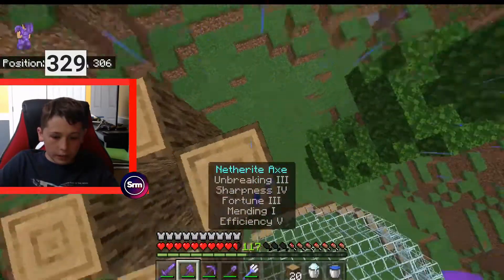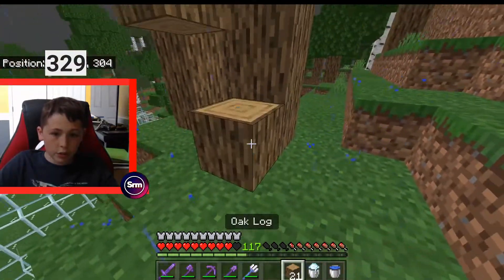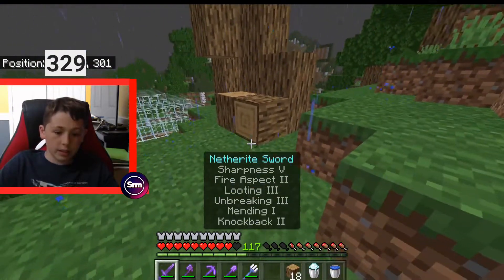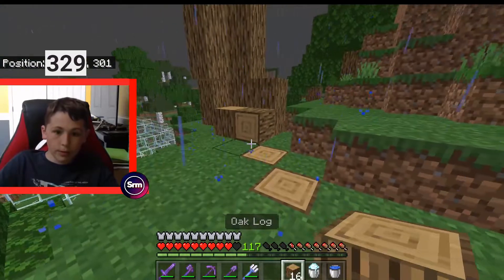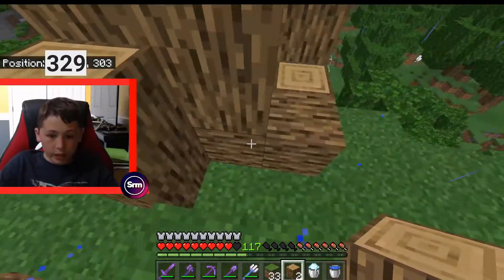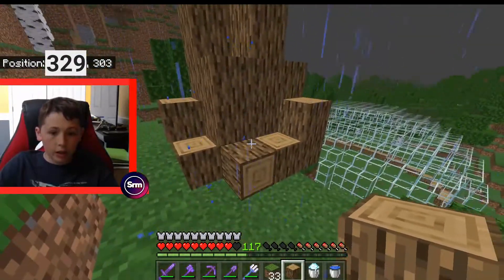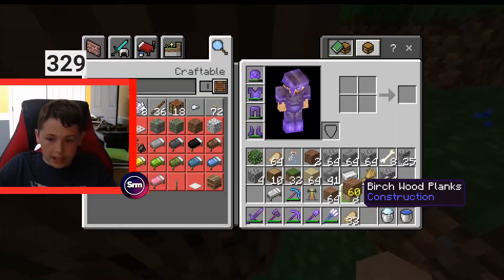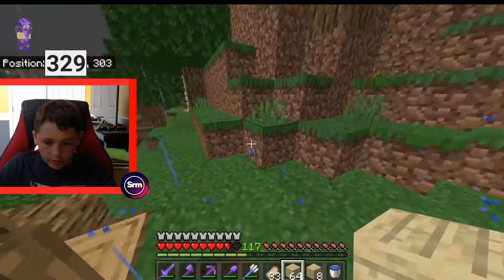Next we gotta get a different type of wood, but before that I want to make this tree look a little nicer — extend some of the roots out a little bit into the ground. After doing a little bit of adjusting, I did use almost all of my wood. I'm just making this tree look a little nicer. A stack of eight should actually be more than enough.